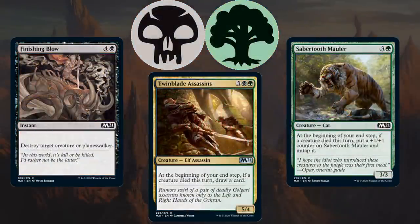Moving on to Green-Black, this deck is a grindy midrange deck. Its gold uncommon is Twin Blade Assassins, which lets you draw an extra card on your end step if a creature died this turn — importantly, this includes your opponent's creatures too. You can leverage powerful removal like Finishing Blow to destroy creatures and get extra value, or use Sabertooth Mauler, a green card that not only grows but also untaps to play offense and defense. Sometimes you can even sacrifice your own creatures for value and get triggers from creatures trading in combat.